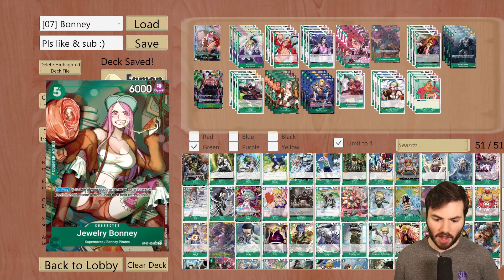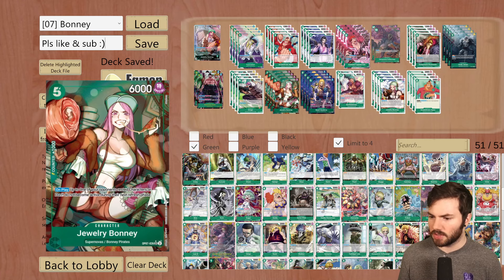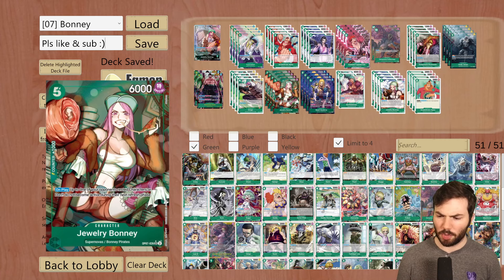Then we have another new card from OP07: the 5-cost Bonnie. On play: up to one of your opponent's rested characters or Dawn does not become active during their next refresh phase. This is a miniature 10-cost Doflamingo, or it can be like Magellan to prevent your opponent from using one of their Dawn. For example, against Katakuri: if you rest one of their Dons going to 10, they cannot play 10-cost Big Mom that next turn, which is really annoying. It's a 1k counter at worst, and getting it down on curve can slow your opponent down.